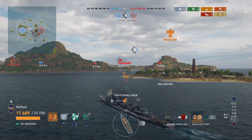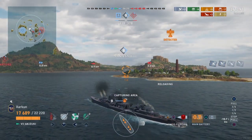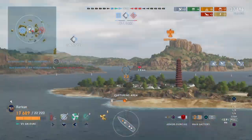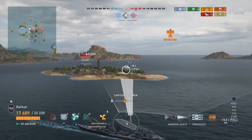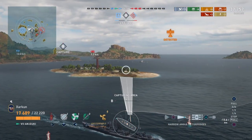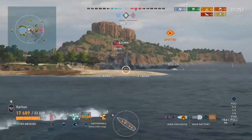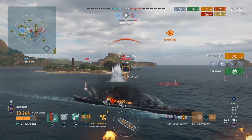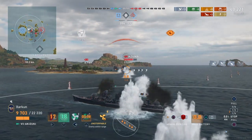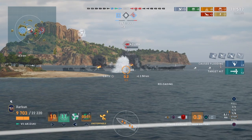We are detected — either by sonar from the Azuma or radar from the Cleveland, not sure which. But we are very much trying to secure this capture circle for our team. The friendly Shiratsu Yu is out there now to the north of the capture circle, having done pretty much absolutely nothing this entire game. I'm in a very dangerous position, but we really need to flip this cap. Azuma comes out broadside from behind that island — I've launched torpedoes and used the torpedo reload booster. He takes two right on the nose — that's nearly enough to take him down.